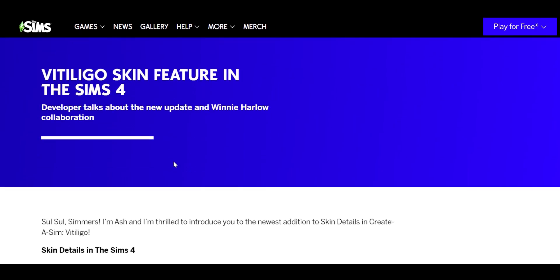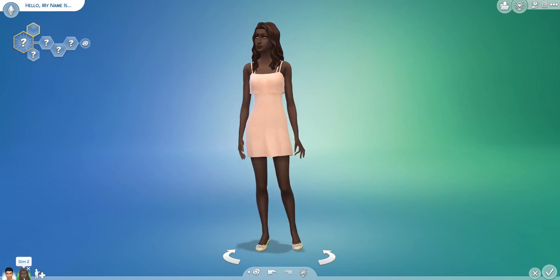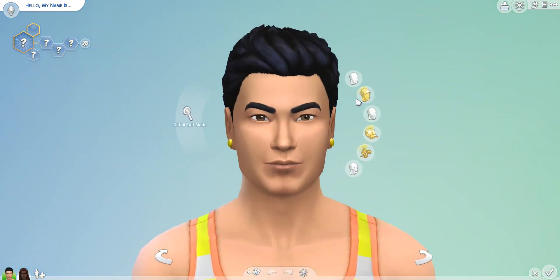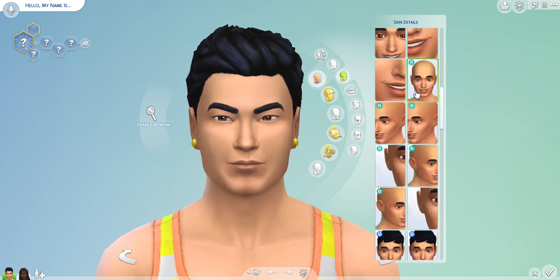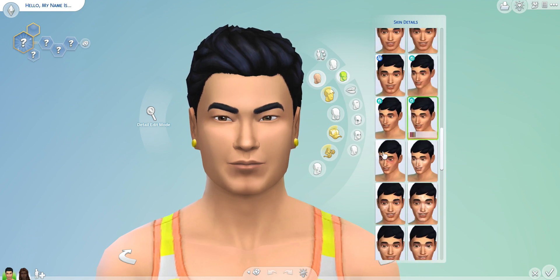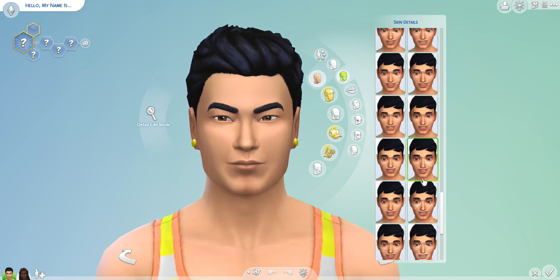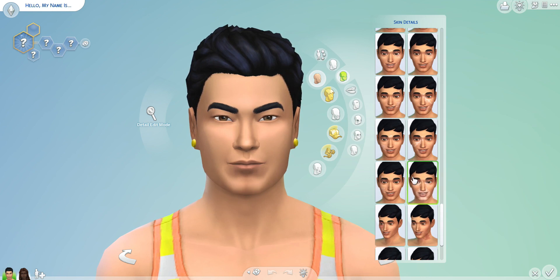Now let's go into Create-a-Sim and check out all the patterns. I've randomized two sims — a lighter skin sim and a darker skin sim to try this out. Going to skin details, the new vitiligo patterns appear right before the birthmarks. There are a lot of patterns here — I'm counting about 21 base face versions. The birthmarks are a darker reddish tone, while the vitiligo is white and lighter.